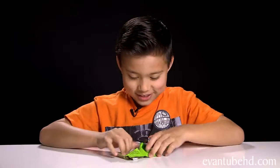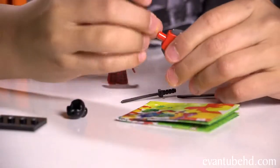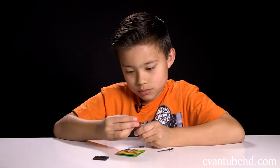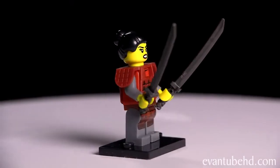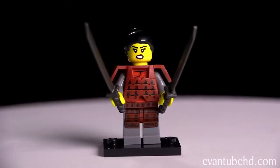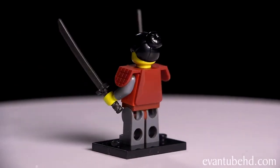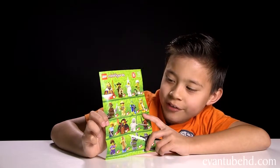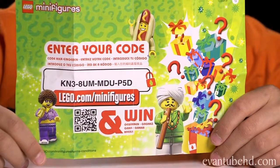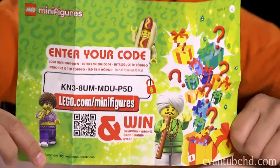I'm really hoping for the hot dog guy because he looks pretty cool. And it is a samurai. So here is the samurai. She's got a nice samurai outfit on with some cool armor. She comes with two swords. She's got black hair and a bun with a mean-looking grin. Inside you get this paper that shows you all the different kinds of minifigures you can get. And on the other side, there's a code that you enter. You can unlock the character in the game and have a chance to win a prize.